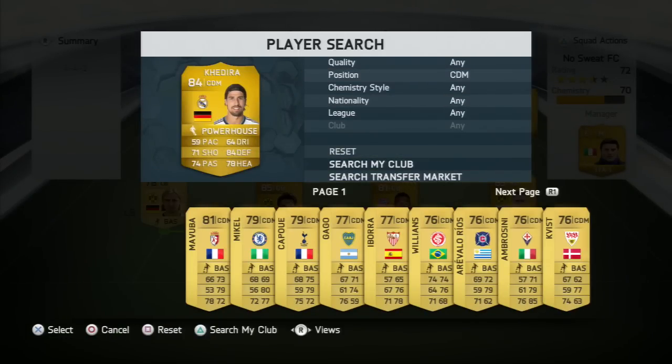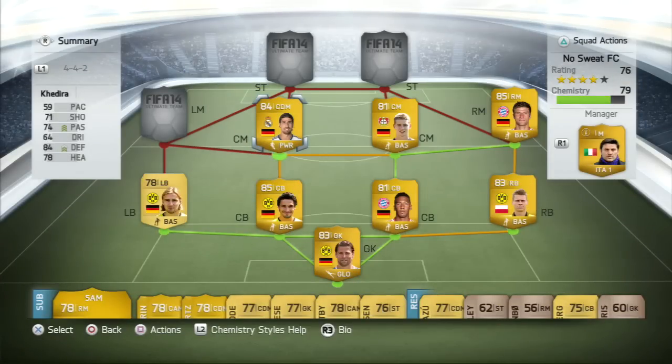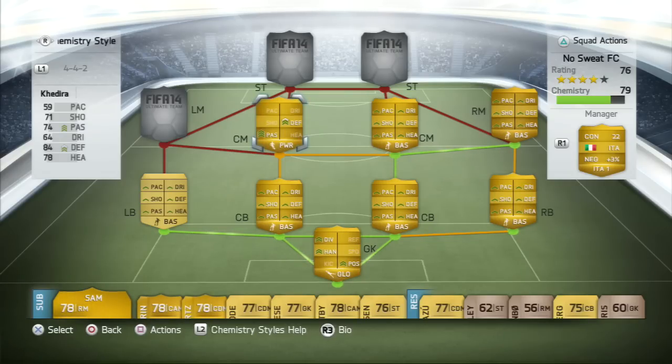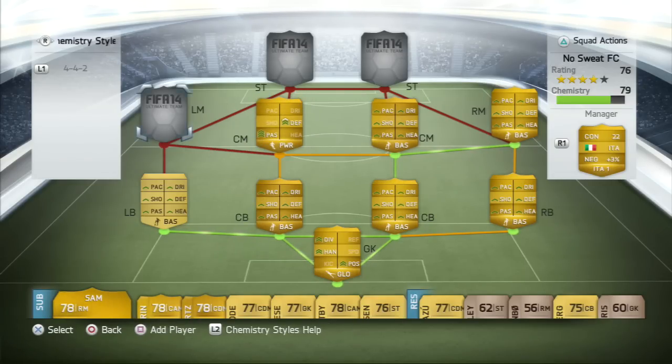Alongside him we are going with Sami Khedira, an 84-rated player from Real Madrid. He's got a Powerhouse chemistry style card on him which improves his passing and dribbling. With 84 defending and 78 heading, he's really solid in the air and defensively minded, which is what I want in this squad.